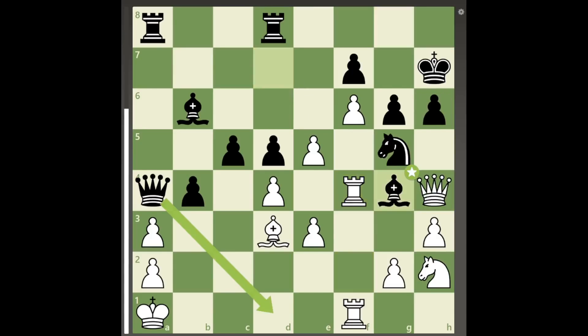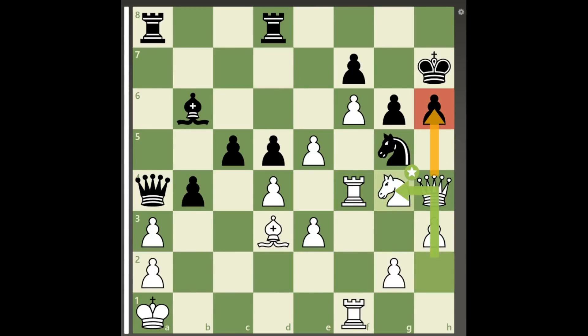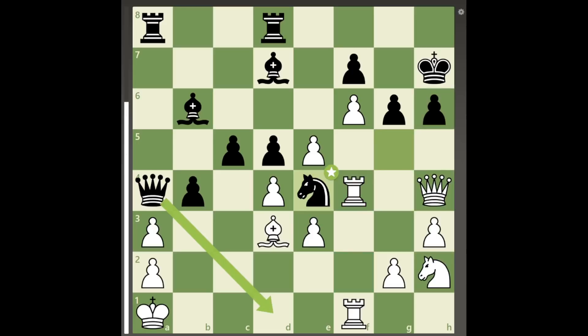Since bishop to g4 will just allow knight takes g4, black plays knight to e4 to open up the g5 square and interfere against white's light squared bishop.